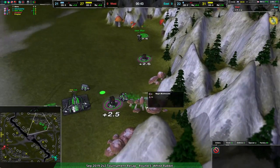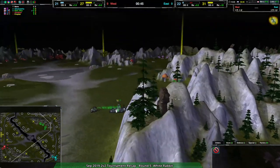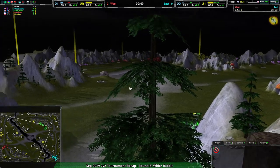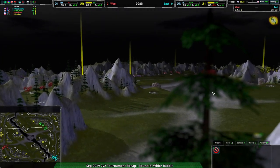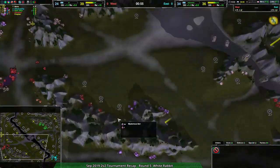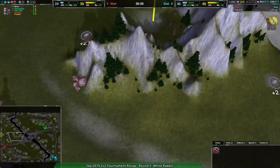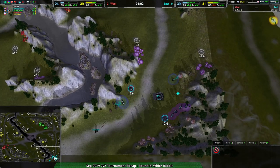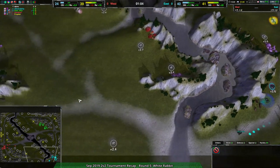Anyway, the map is fairly flat with a lot of hills and some smaller elevation changes. Overall, I'd say rovers are not a bad choice. Shield bots should do fine as well. It'll be interesting just because of all the choke points, which is another thing you don't see a whole lot on maps like this.